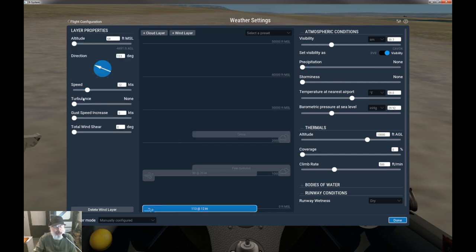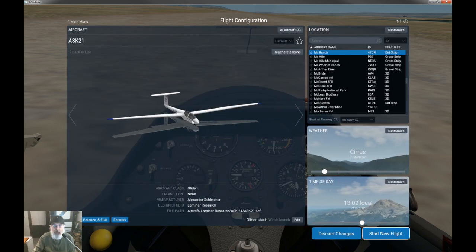In the wind layer, make sure you have no turbulence, gusts, or wind shear — that'll just make your life miserable. We're gliding on a nice perfect gliding day, so zero all those out except the wind speed. For thermals, I'm going to set about 12 percent — 25 percent is a little overkill and almost annoying. I'll crank the climb rate in a thermal up to 1,500 feet per minute. Set the time to around noon when the big thermals come out, then hit done.